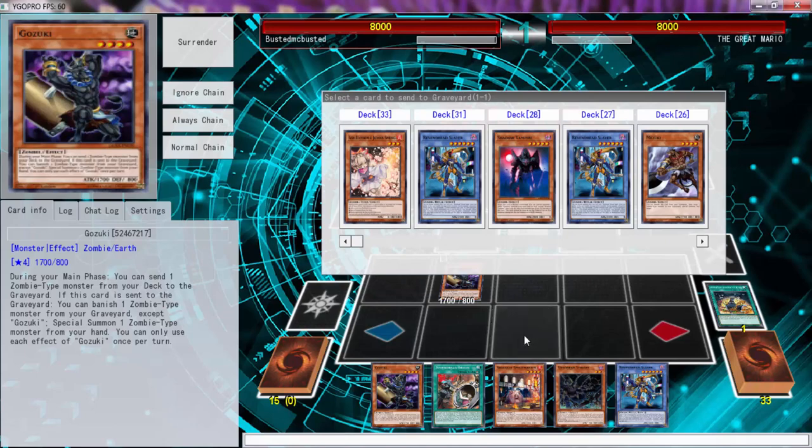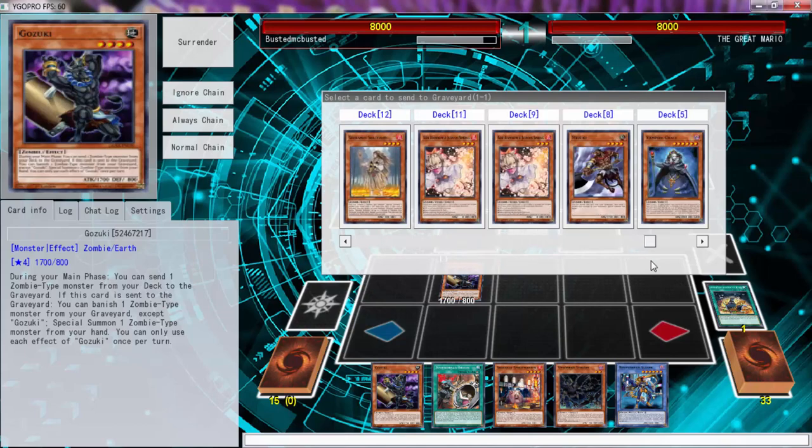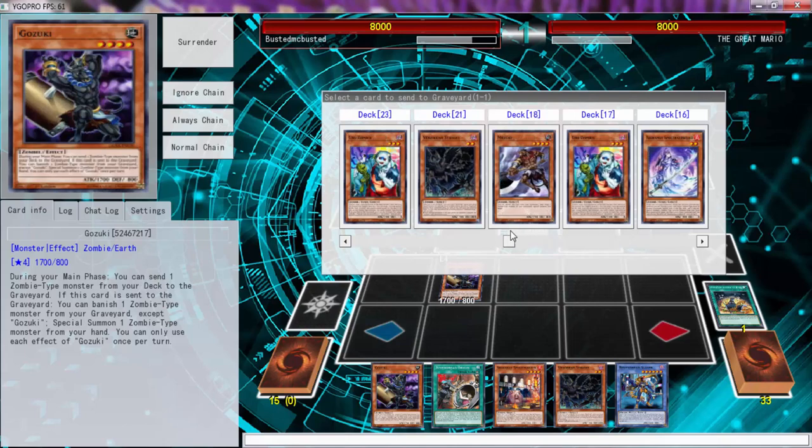Technically, what can I do here? Well, that sucks — I can't do that. What I can do is send Vampire Grace, and then I can Origin using Spirit Master and Gozuki. I don't actually have a tuner. I'm trying to see what I can do here — then I can Origin using Gozuki and Spirit Master, but I can't use Striders because I won't be able to reveal anything in my hand.